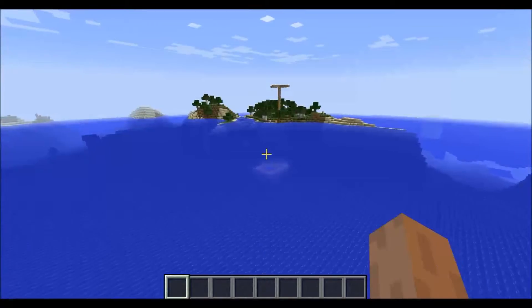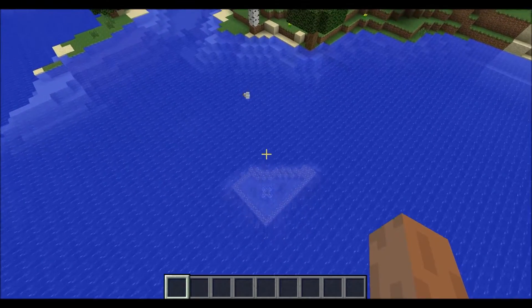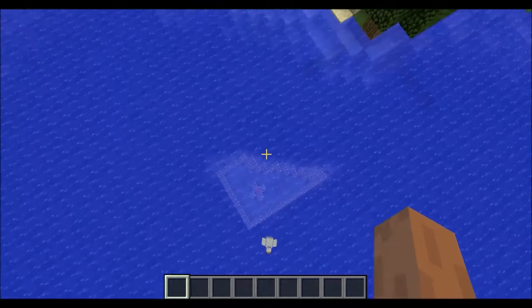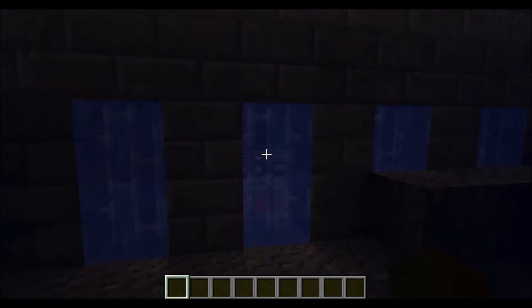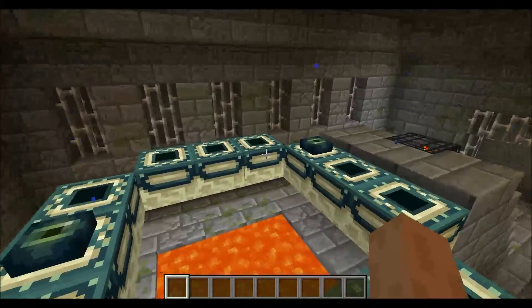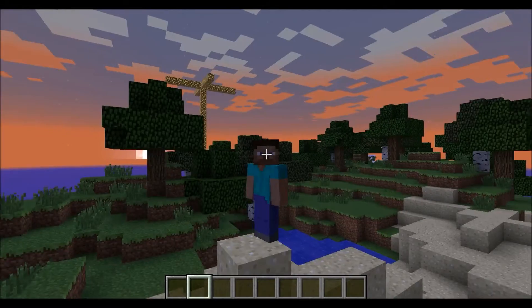Past the desert and some ocean you'll find — whether in survival with legit enderpearls or in creative like me — the enderpearls will drop right here where you see all the glowstone. The glowstone marker is to show it's at negative 1000, 100. You drop down here and you can see the structure of the stronghold jutting out — and this is actually the portal room. So you get down here, you see the portal, it takes you right to it with no hassle. Throw your enderpearls in, boom — go fight the Ender Dragon. It takes you right to the End portal.